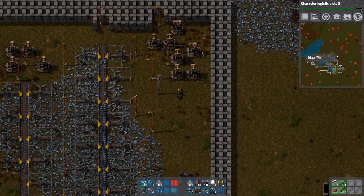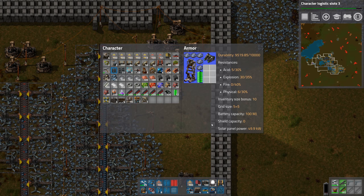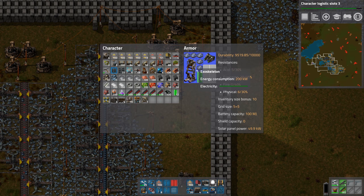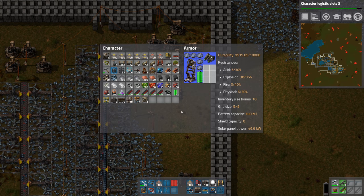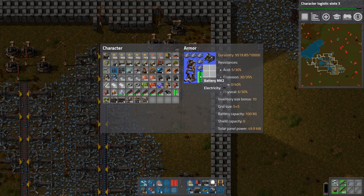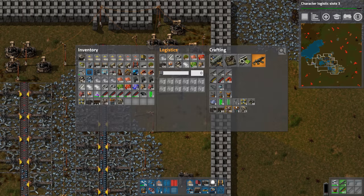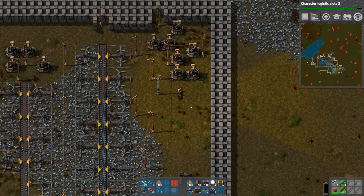And while we're waiting for that, I installed a new module — this exoskeleton, which lets us run faster. But I think we're using up our power really quickly, so we're going to build another one of these MK2 batteries. But those require — I need some more blue processing units.